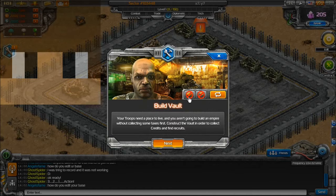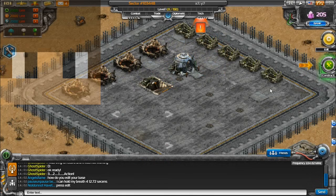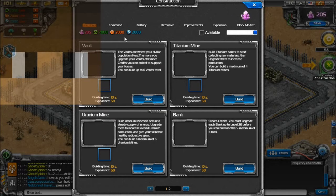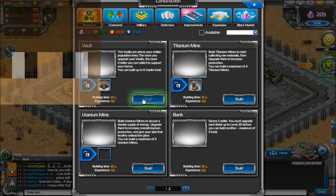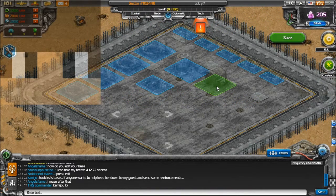Let's build a vault. The reward is five crystals. Start, construct — and this is all the stuff you can build: command, military, defensive, preference, expansions, black market. So this one's highlighted, so let's click on this and put it right here.